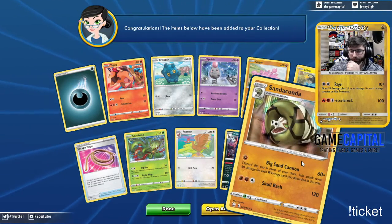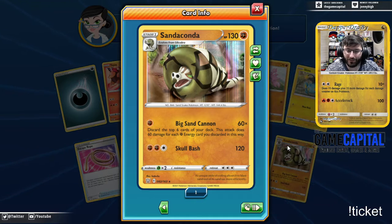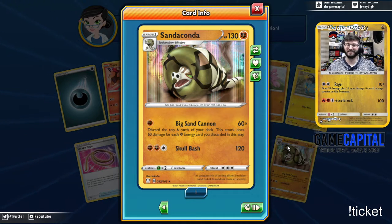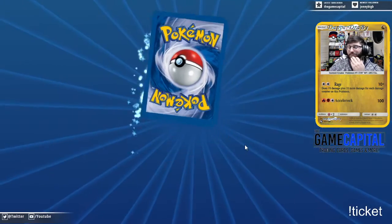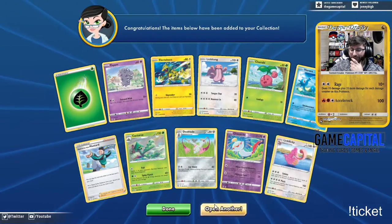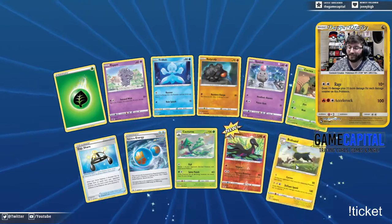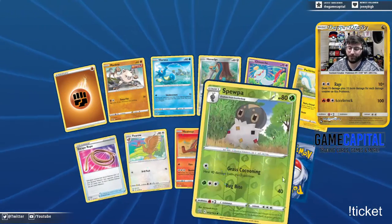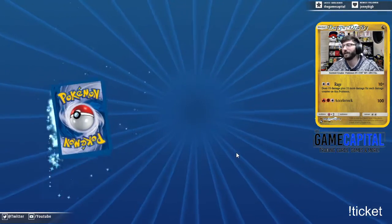Single strike Houndoom and a Sandaconda I've not seen yet — Big Sand Cannon: discard the top six cards of your deck, does 60 damage times the number of Fighting Energy cards you find this way. Dude — this is Gyarados! I'm gonna build a Sandaconda deck similar to Gyarados. I really want to look at the old Gyarados list — six times six is 360 damage! That's a ton of damage. Those are gonna be easy to trade for too.